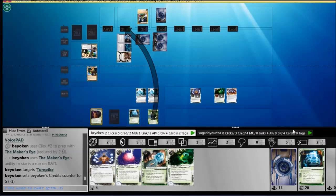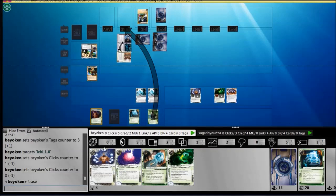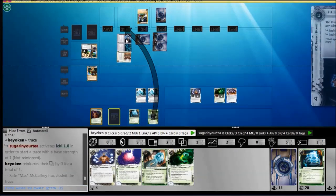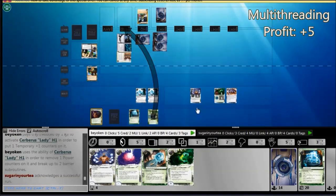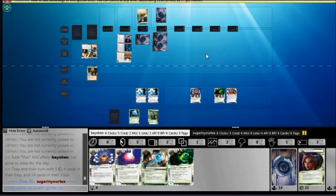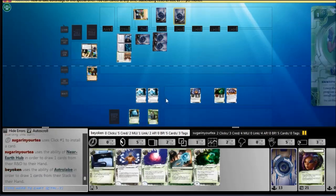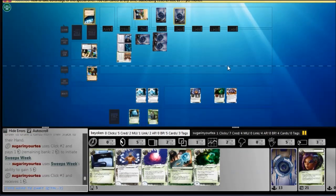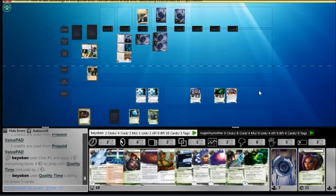This means I do not have the funds to break Ichi with Shrike, and that's very bad news. He installed something in his remote and I don't think I can contest it right here. If there's a code gate there, I'm stopped. Remember I still need to pump up Study Guide if I want to get through any code gates — so that's out of the question. I go for the safer R&D route instead. Since I've drawn my Maker's Eye, I can afford to see 3 cards including an NAPD — but once again, my R&D digging falls short of expectations and I get nothing for my efforts.